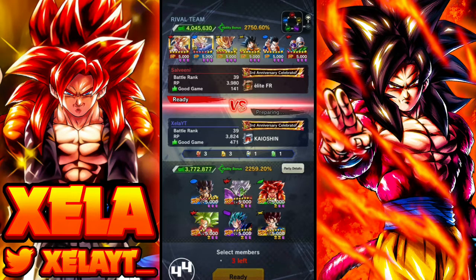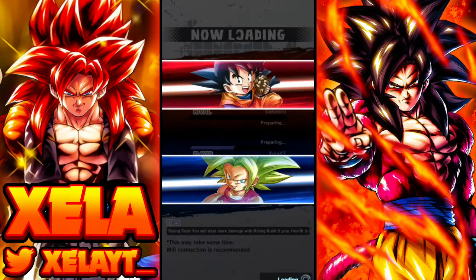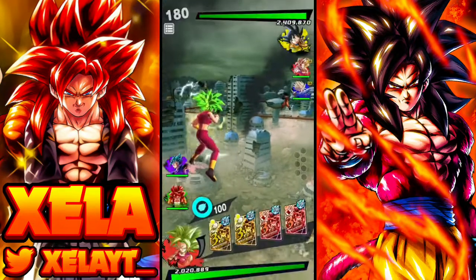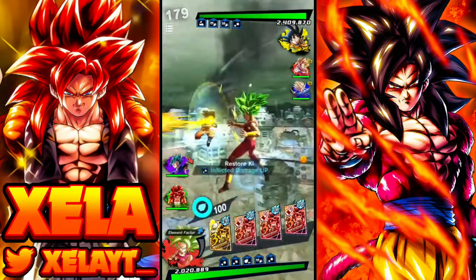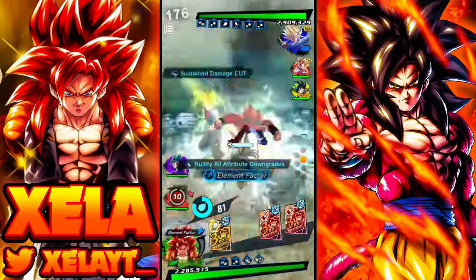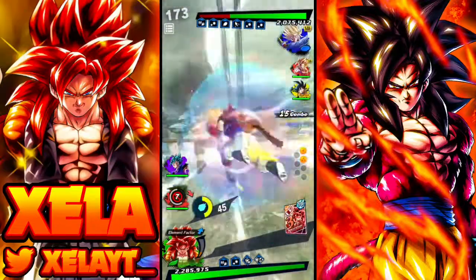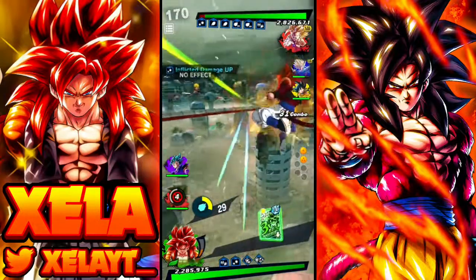For the next match we come up against Salvini running a hybrid Saiyan team. I'm going to lead off with Kefla because the chances are he is going to start with a Gohan. And if all goes according to plan — there we go, pretty much what I expected. That's a lot of damage against the zenkai 7. Let's go boy!